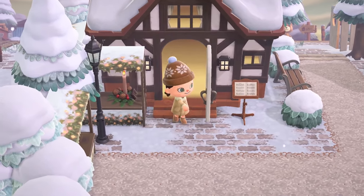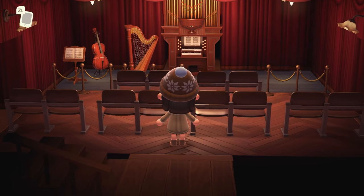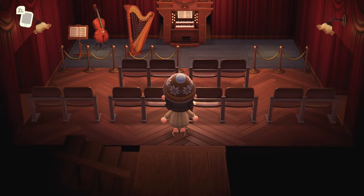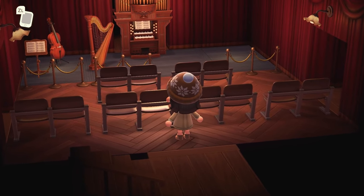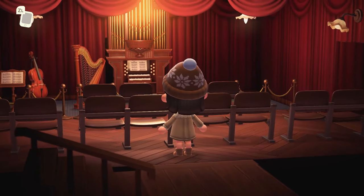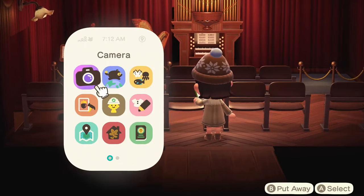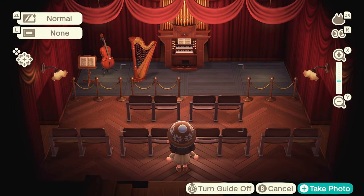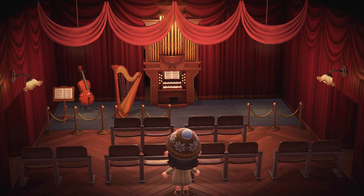We're going to check out the house over to the left now. Coming in here it looks like maybe a concert hall. I love this because it really helps you imagine life on an island when you have these more realistic spaces. Whether you create stores out of your houses or actual event spaces like this, it just helps get a realistic idea of what life on your island might be like. It's an amazing execution once again.